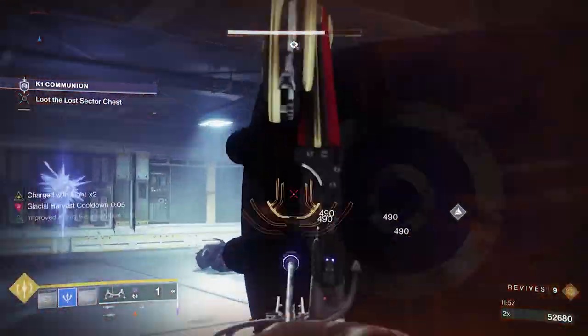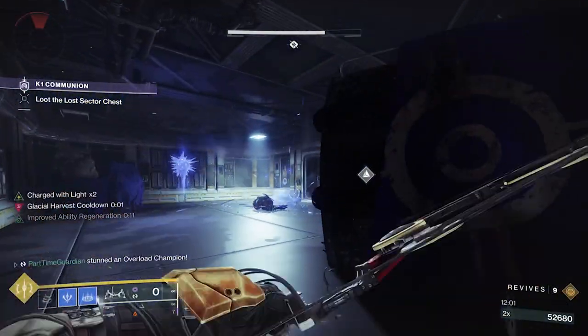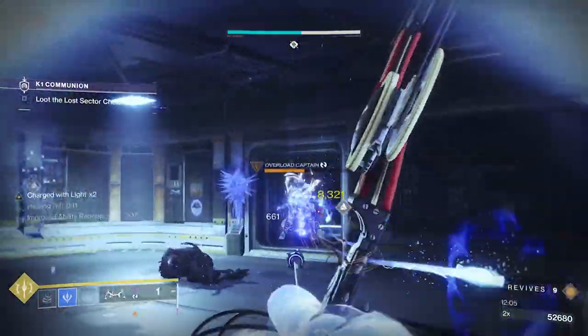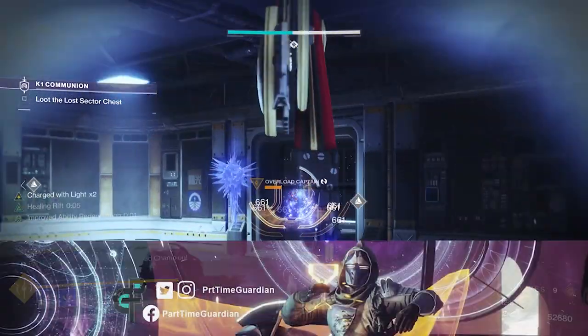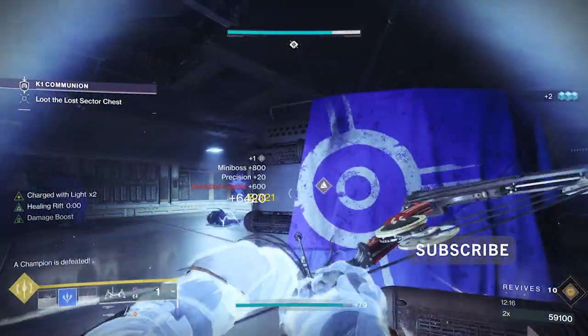With this combo, it really makes Master Lost Sectors and GMs much more manageable while allowing you to control champions, freeze the entire battlefield, and easily control adds with Le Monarque's poison attack. Try this out and let me know how it works out. Jump into my Discord and let's talk through it — for me, it's been a game changer. That's the video. If you like it, feel free to like the video, subscribe to my channel, jump into my Discord, and I'll see you Guardians in the tower.